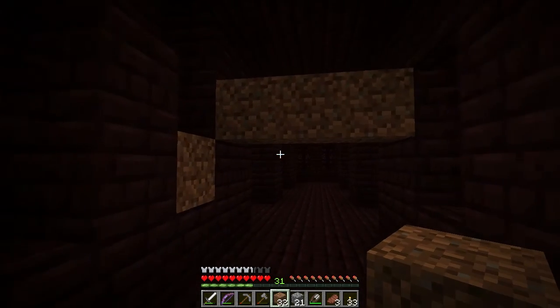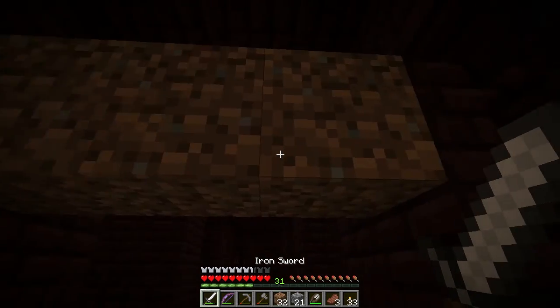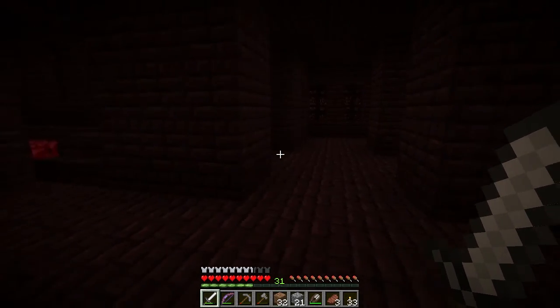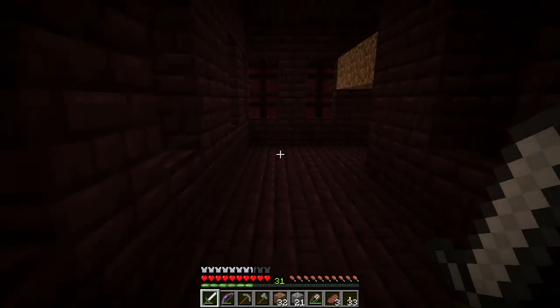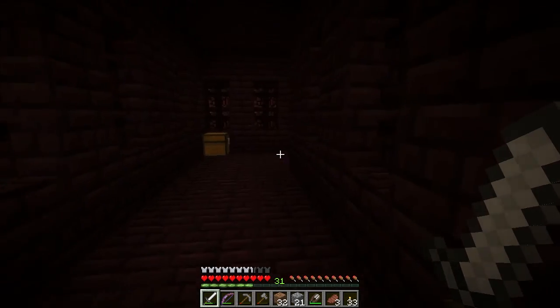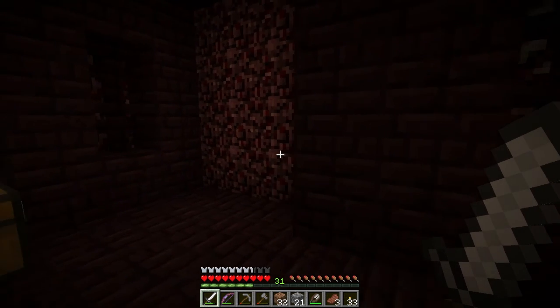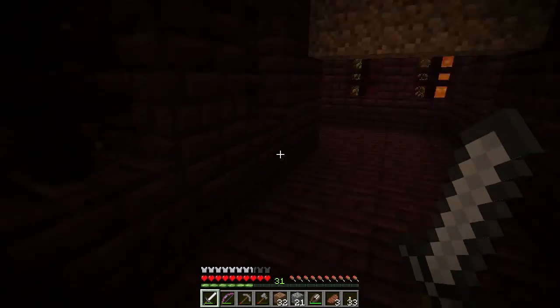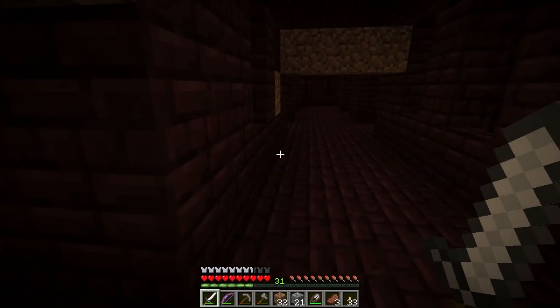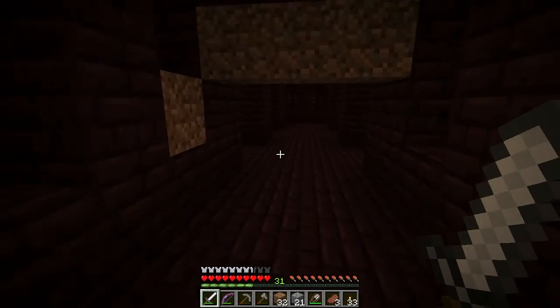A chest! So if I put these here, you can't get to me. Another nether wart, another chest — awesome. That's a dead ender. There's some gold and gold armor. But I need one more to make a clock.